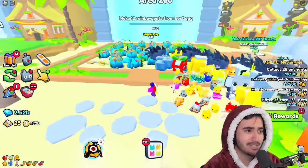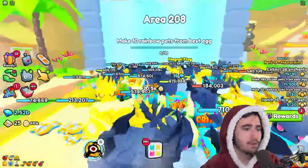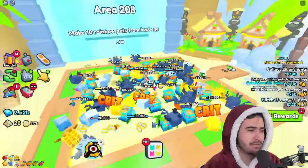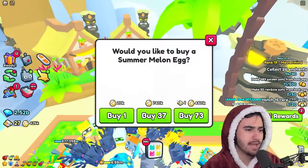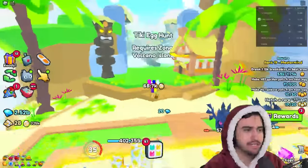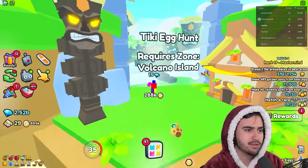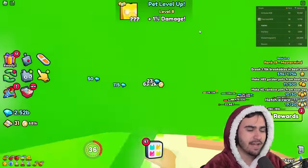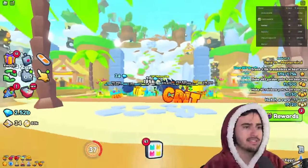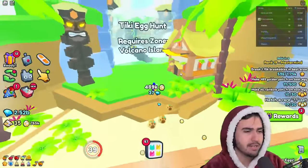So I totally did the obby to get to the next island — I totally did not teleport over here. The new mission is to make 10 rainbow pets, which we definitely don't have enough for right now. Let's open some eggs and hopefully get some better stat pets. In this zone I noticed the Tiki egg hunt start location. To get there you need the final island unlocked, which is the Volcano Island. We just unlocked this one, so we're going to head up there and keep moving along.